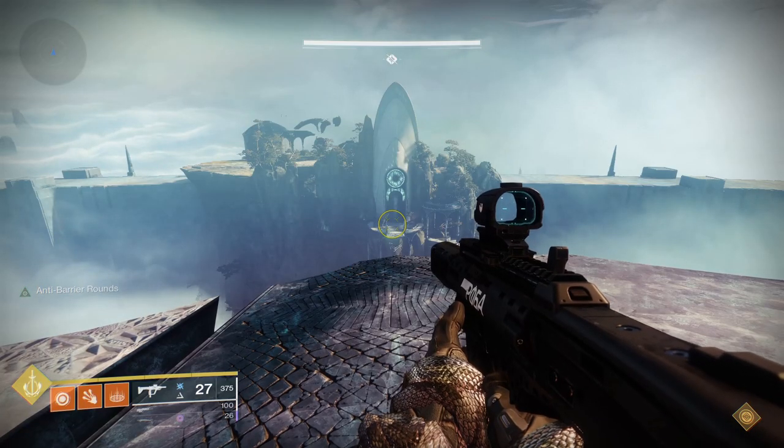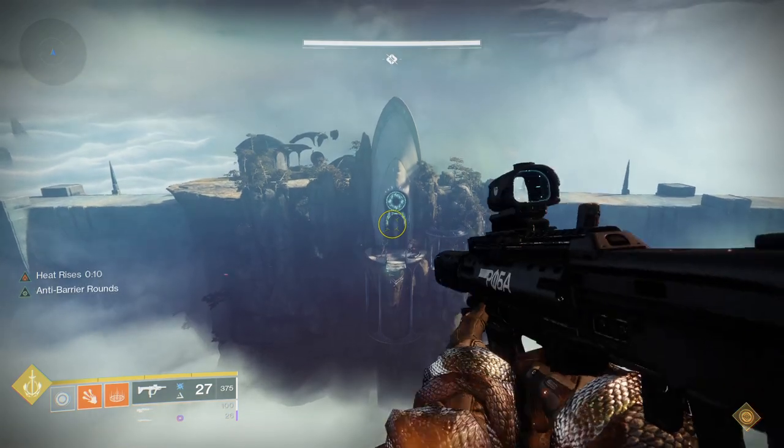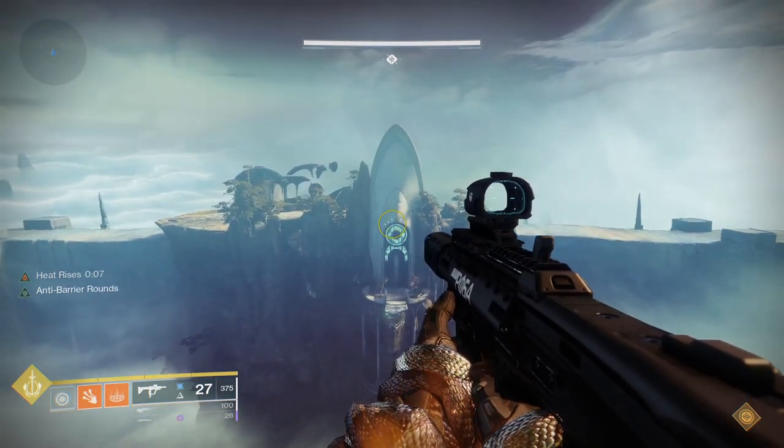What you're going to want to do is just jump. When you get to the height of your jump, consume your grenade and that will activate Heat Rises. Just float this out until you get towards the end.